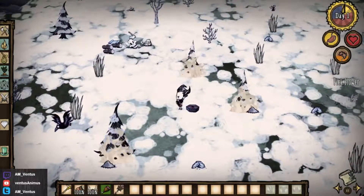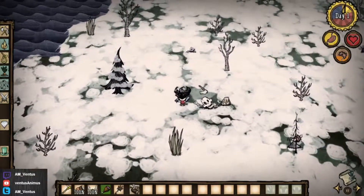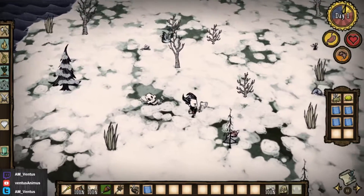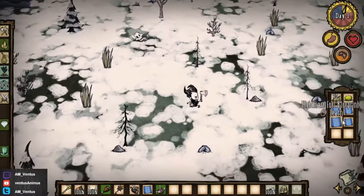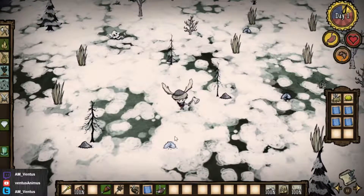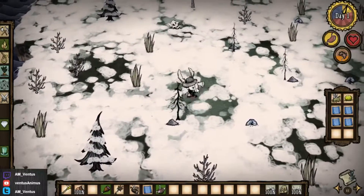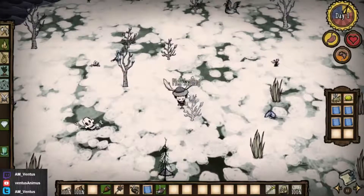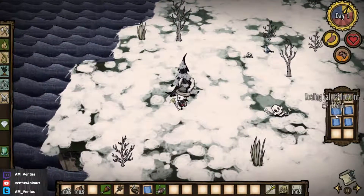On this map in general you're going to get a bunch of starting items in one area. You're going to have some items to keep yourself safe. Usually you get a thermal stone, you get a recipe for some kind of hat. You don't actually get anything for your head this time. But you got a backpack and a bunch of blueprints.